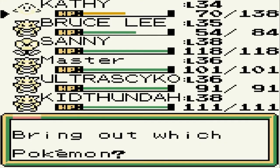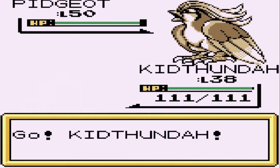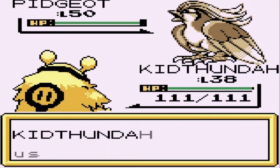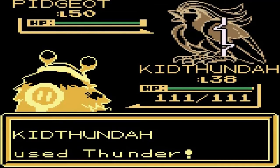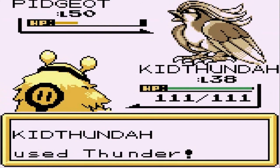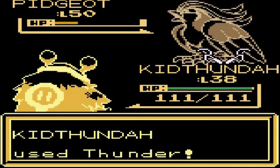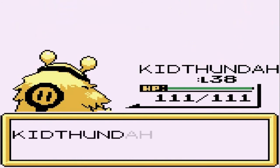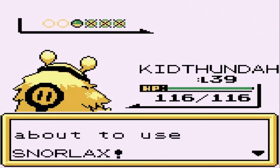He's coming out with a Pidgeot - I'm a little afraid of this one because it's a flying type. Good thing we got Kid Thunder. Thunder attack - whirlwind does not work on me. Here comes the agility and here's the Thunder. Super effective! Pidgeot, you're looking at it - time to finish this guy off. Kid Thunder wins - level 39!